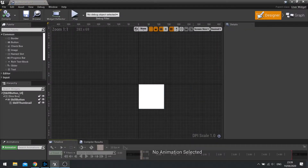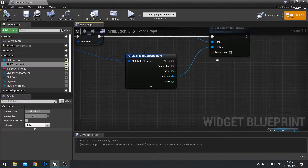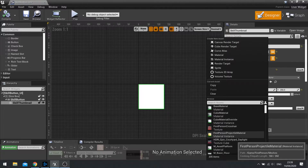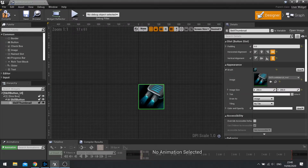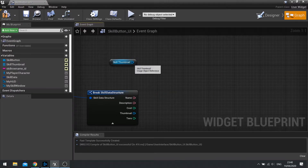With that done, go back to your skill button UI widget and go to your skill thumbnail image. Rather than changing the image to a particular skill thumbnail which we get from our data table, instead we want to set it to that material instance. Change that to your material instance - skill icon material underscore inst. You can see the default texture coming through. Go to your graph and we're going to remove the set brush from texture because we're no longer going to be using that. Instead we're going to get the instance of material and change those parameters we set up - the texture parameter and the scalar parameter.